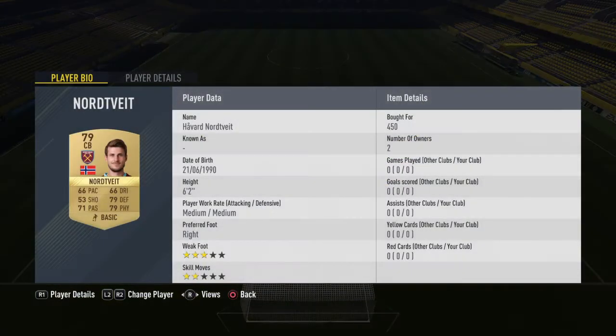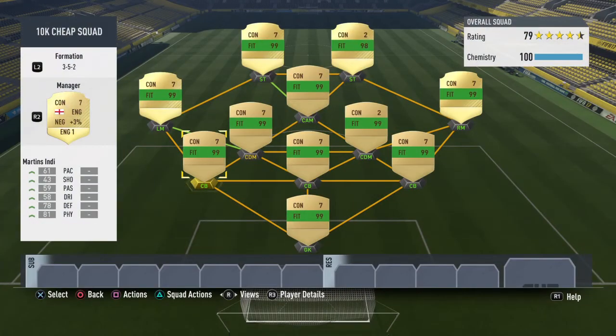In our center back position we have new West Ham signing Harvart Norvite, 450 coins again. He's got 66 pace, which isn't really the best, 79 defending, and 79 physical. He's six foot two, with 71 passing — very good for a center back.